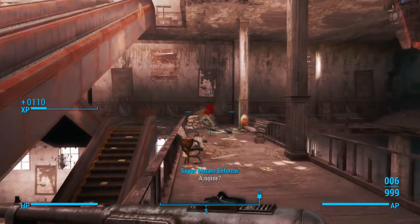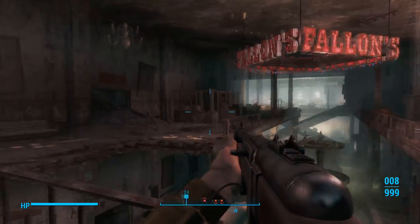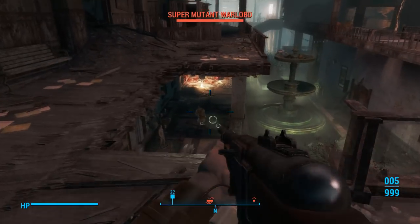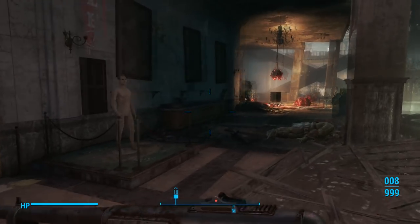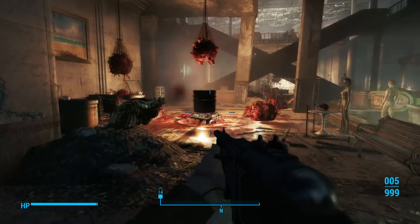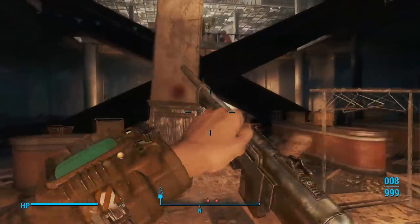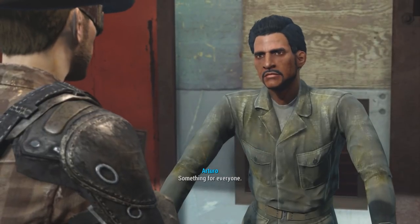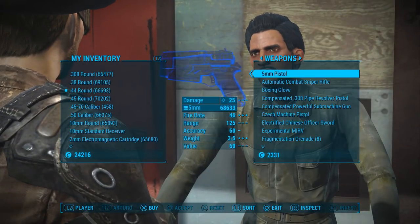Last but certainly not least, the best mod that released for Fallout 4 on PS4 in May is Skillzerk Weapons Pack by, you guessed it, Skillzerk. The mod description says it adds 18 new weapons, but I actually counted 19 new weapons. It adds them to the loot lists, vendors and NPCs. I managed to buy most of them from Arturo in the Diamond City Marketplace, however you can also loot them from chests and find them on dead NPCs.